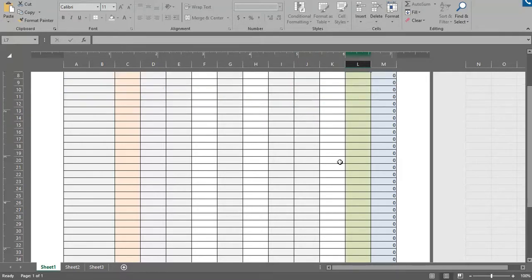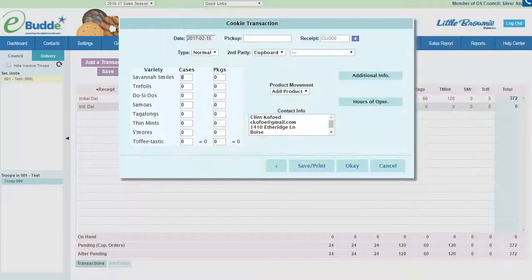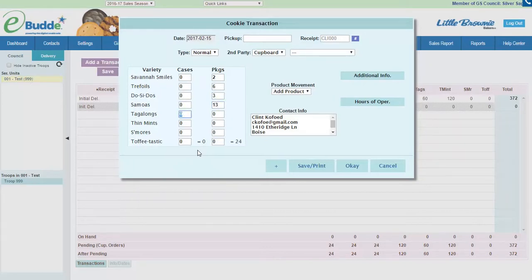Down at the bottom I'm going to have my total packages that I need to order for my girls. I can add these into packages — 2, tab, 6, tab, 3, 5, 5, 6 — alright, so we have our orders placed in there and now I have the actual packages for the totals of what each girl ordered.